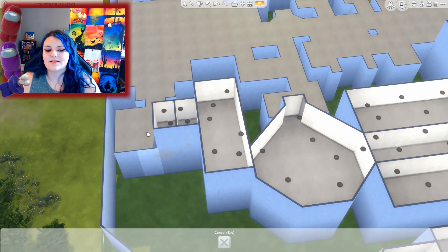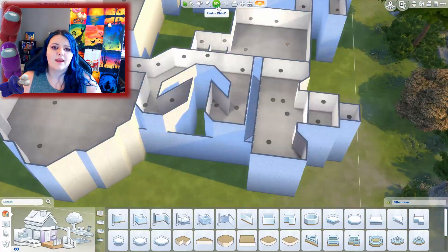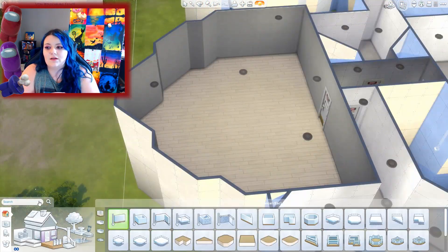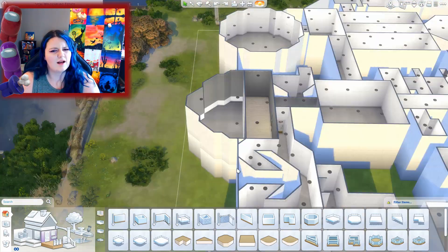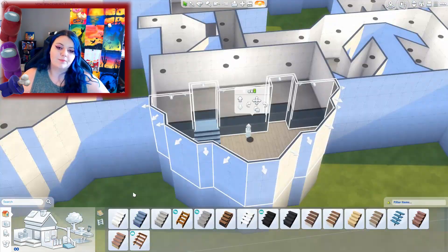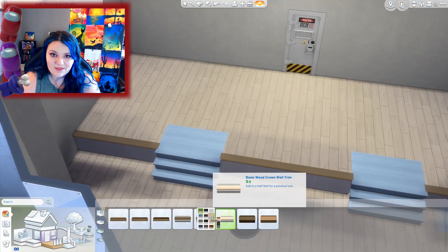I decided to build a second floor because I wanted to do something funky with the outside, which you will see at the end. That required me to make everything on the second floor, and then I have all of the venting systems down on the main floor. I'm making the cockpit. There's also a lot of different platforming and raised levels per room, and luckily The Sims added platforms, so I was able to actually achieve this.